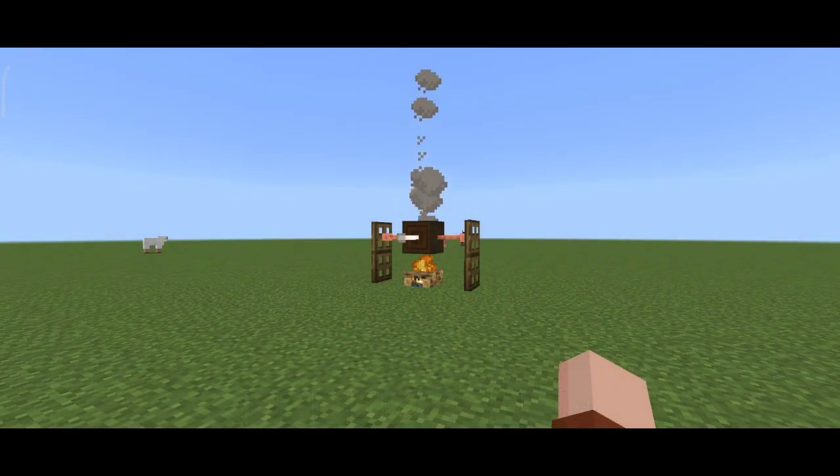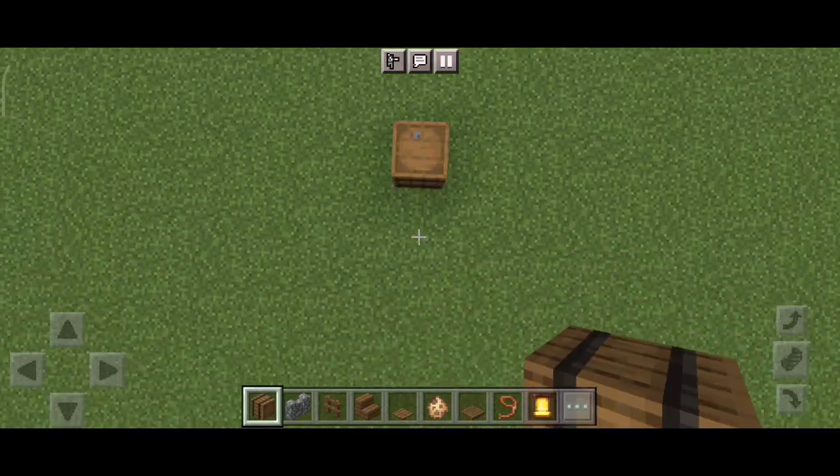Now remove the first block and put an end rod, then put two lightning rods on both sides. As you can see guys, our mini roast is ready.